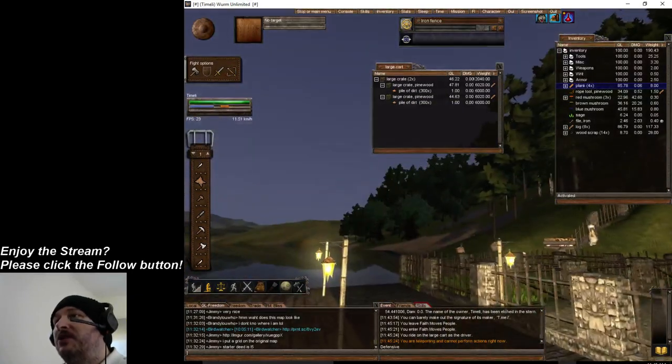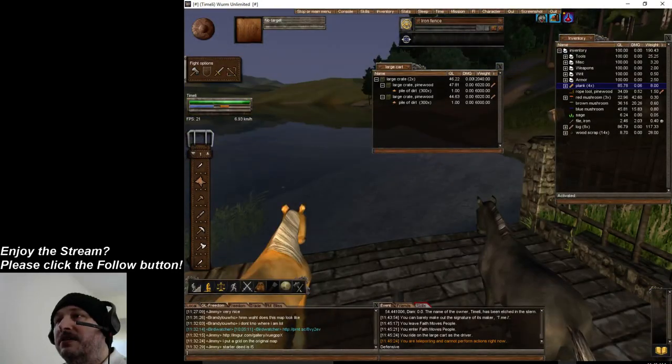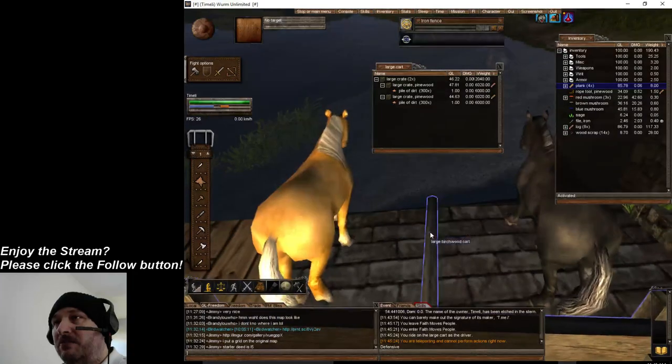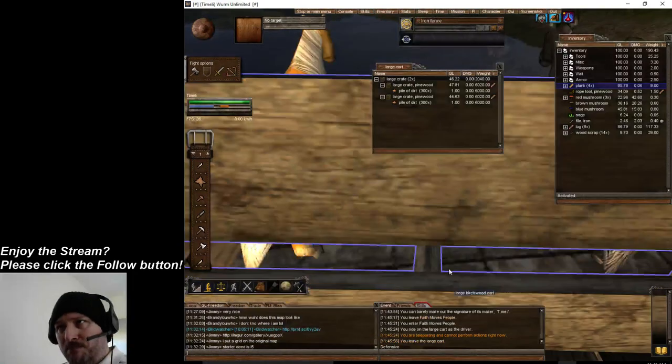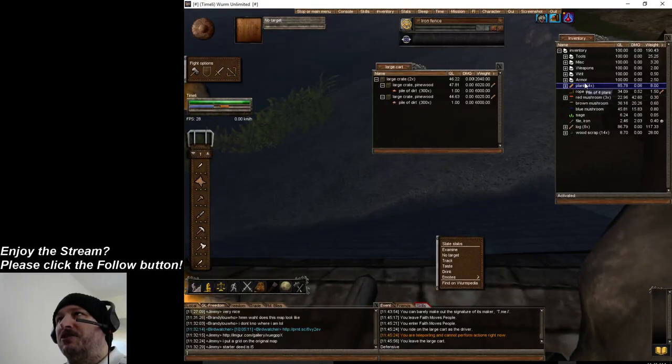I want to build a dock somewhere. I'll actually build my dock out a little bit from here, so what you're going to do is first make sure that it's dirt in front of you and not like my tile.